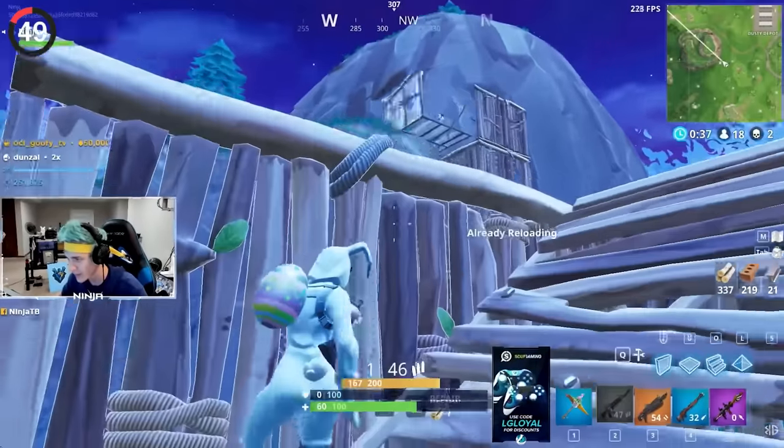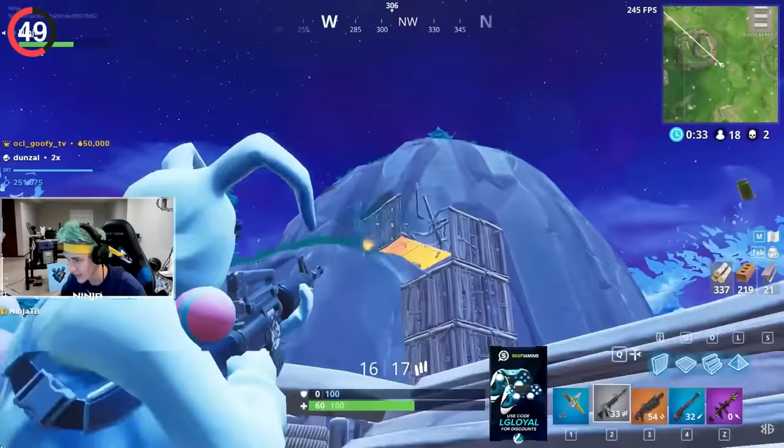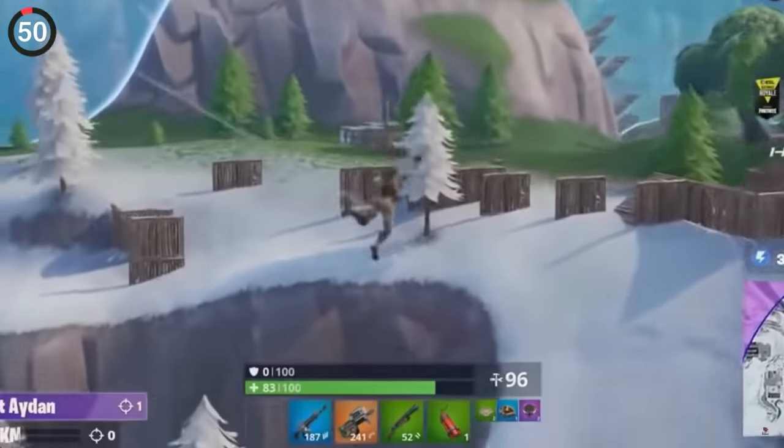Ninja also found himself deleted by Tfue when the two pros ran into each other in a real game in Chapter 1. It was a fight everyone had been asking for, and let me tell you, it didn't disappoint — a legendary moment for sure.